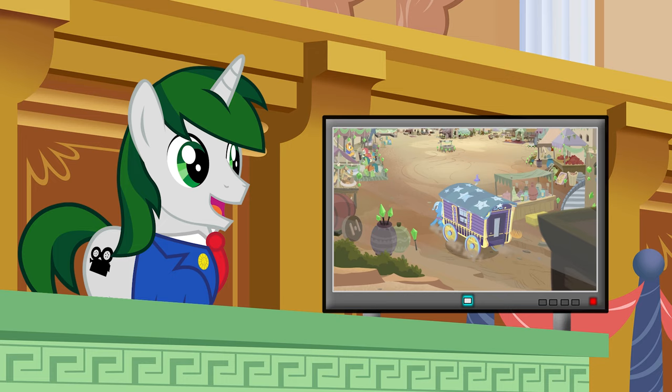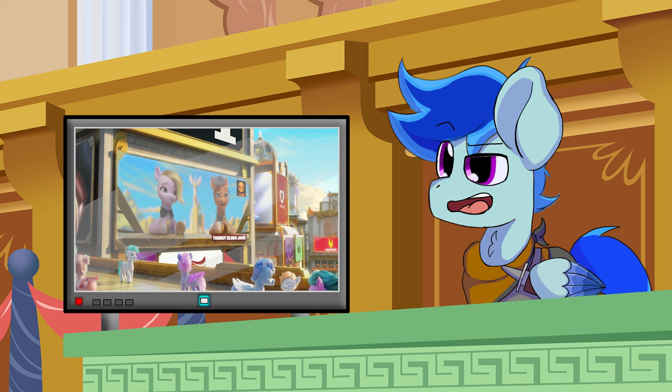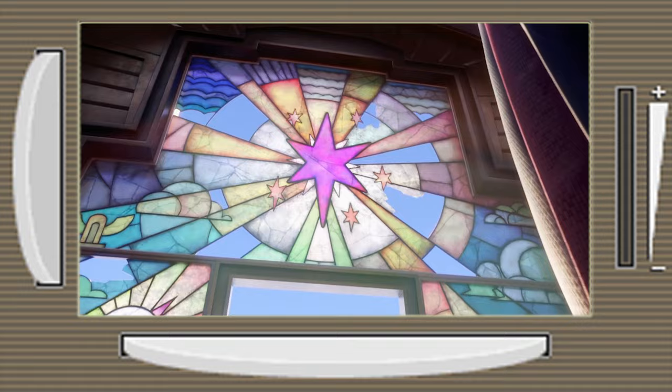Part of what made G4 so fascinating were all the cool, bizarre, and fascinating places scattered around Equestria. Every location felt unique, such as rural Ponyville, cityscape Manhattan, the treacherous lava-filled Dragonlands, and so on. And then in the movie, we have a grand total of three locations, which are… certainly locations!